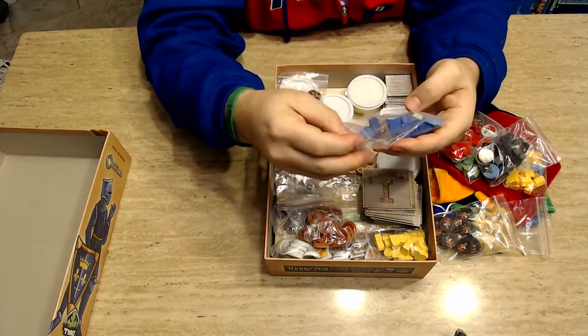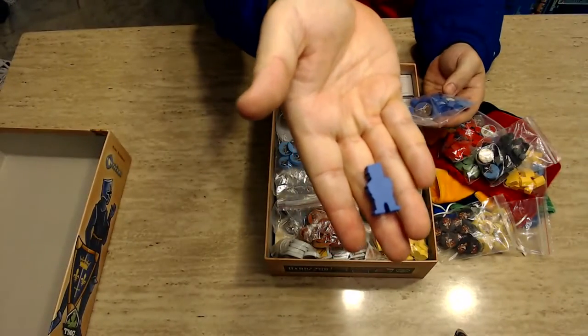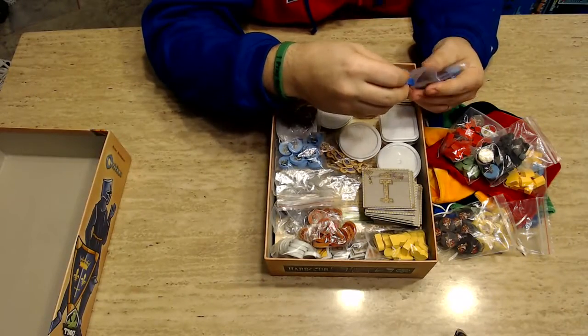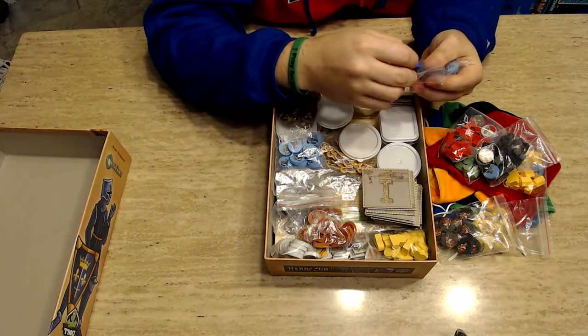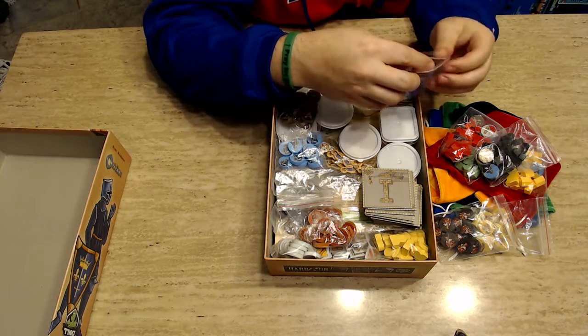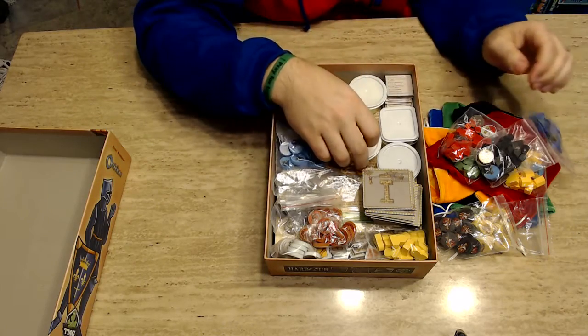There are unique pieces specific to the Kickstarted Deluxe Edition — each little character tile has its own look. Setup for the game is pretty simple. There are a lot of pieces to it, but one of my favorite additions for board games with lots of pieces is containers you can usually find at the dollar store.